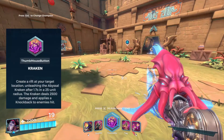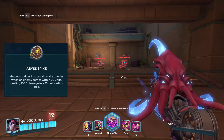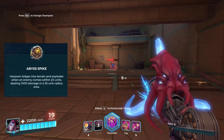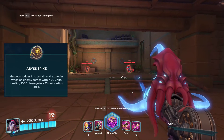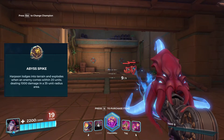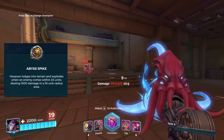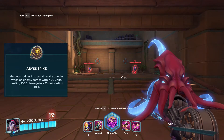The first talent for Dredge is Abyssal Spike. It modifies Harpoon so it sticks in the ground where you throw it — when people walk over it, it does 1000 damage. What you may not know is that if you throw it through people it still does 800 damage, and it will still stay in the ground afterward. It's not his best talent but it is certainly useful.